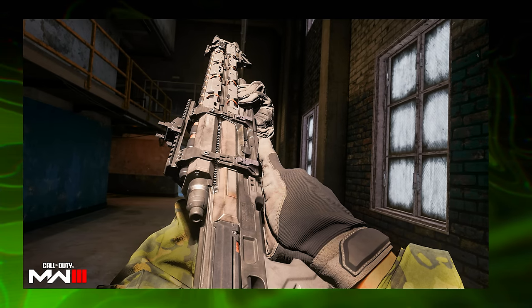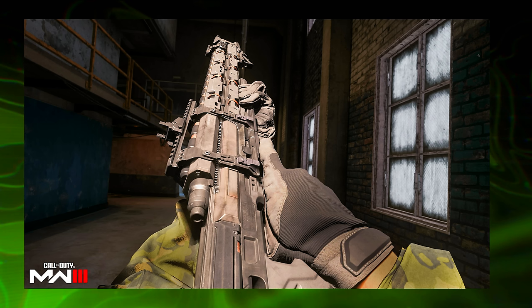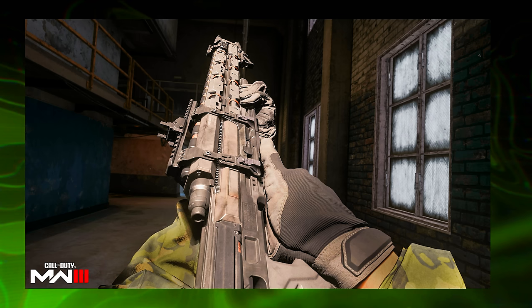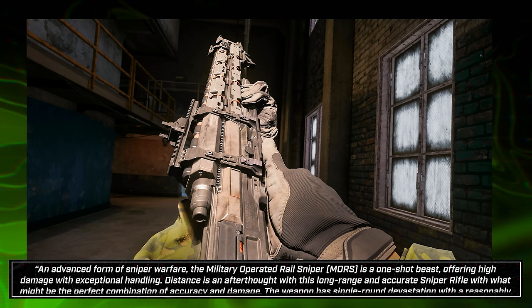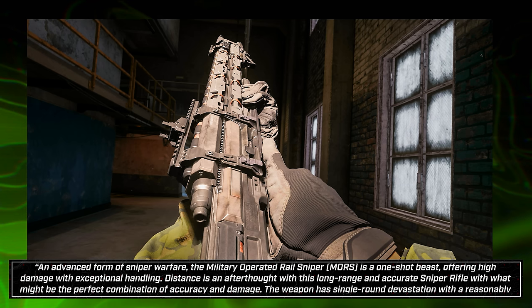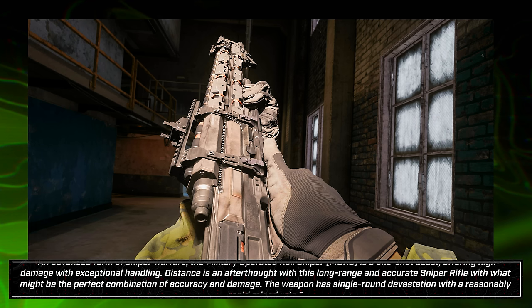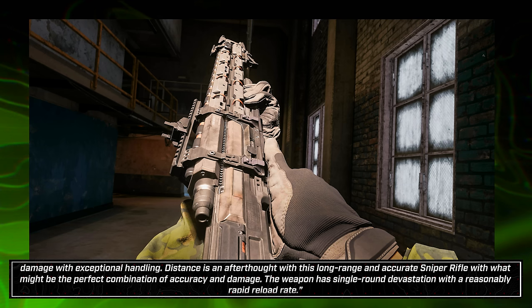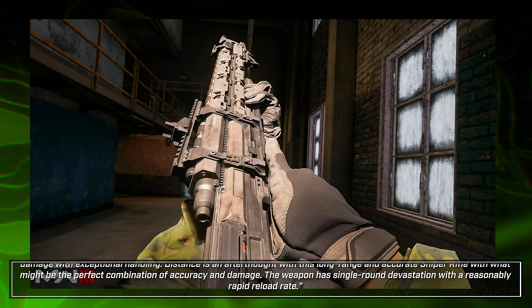The Moors sniper rifle is coming in the battle pass at launch with 19 levels. It's a classic returning from Advanced Warfare, which is pretty cool. It's described as a single-load railgun delivering a high-damage payload with excellent velocity and penetration — an advanced form of sniper warfare. The military-operated rail sniper Moors is a one-shot beast offering high damage with exceptional handling. Distance is an afterthought with this long-range, accurate sniper — possibly the perfect combination of accuracy and damage.